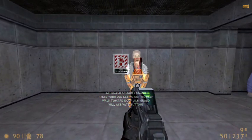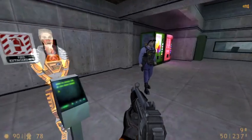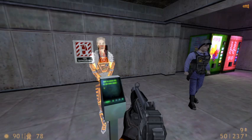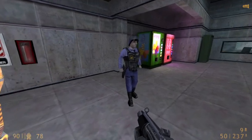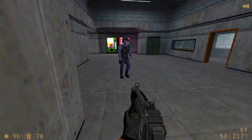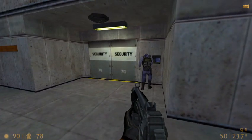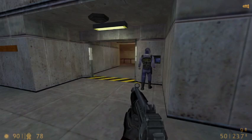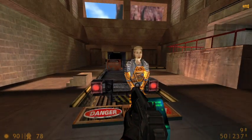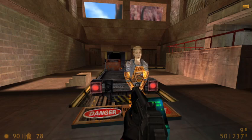Lead a security guard into the next room. He will let you back into the transit system. You must approach a guard and press your Use key. He will follow you until you face him and press the Use key again. Press your Use key to engage the train. Press your forward and backward keys to increase or decrease the speed of the train. Press your Use key again to disengage from the train.